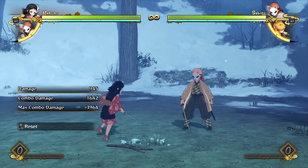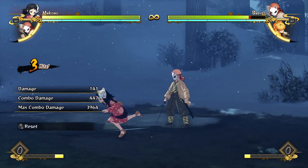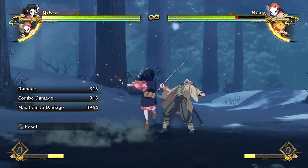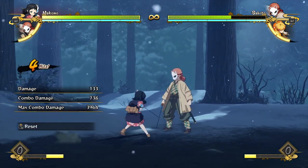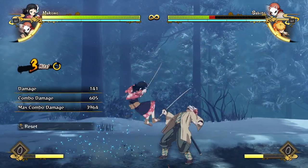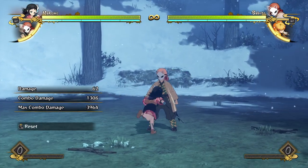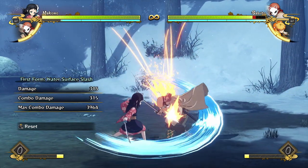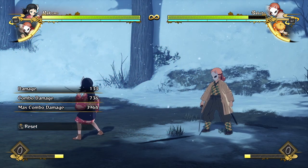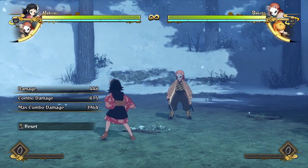Her regular attack string is actually really unique. The first attack is the only normal part — as soon as you press two buttons she does this extra sequence where she does two hits, jumps into the air, and then kicks and jumps back. But if you press any more buttons, that kick turns into a rapid kick, and pressing even more buttons causes her to land and spin around a ton. This is really weird because it puts her in the air, so she can't do ground-only moves like her guard special or her ultimate in most of her attack string.